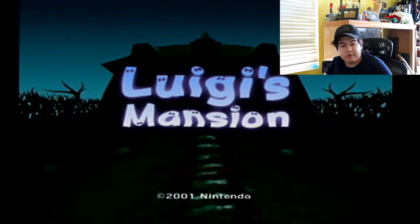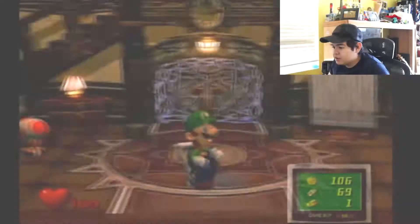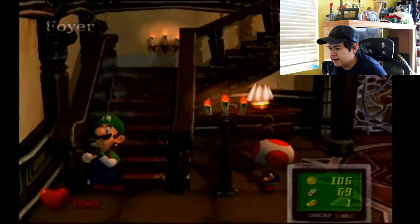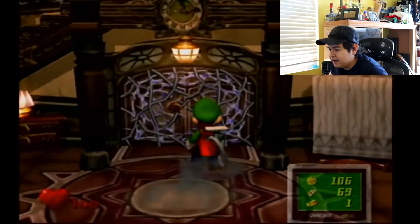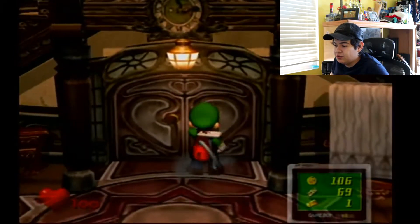Hey everybody, my name is Johnny and today we're going to be taking a look at Luigi's Mansion, playing through Area 2. In the last episode we took care of Chauncey, Veal, and Lydia — we cleared Area 1 and the entire second story of the mansion. Today we're going to be looking at Area 2, right here. The door was blocked off with thorns, but just like that they go away and we're allowed in. Let's find out what crazy things are beyond this door.